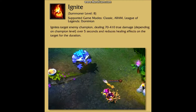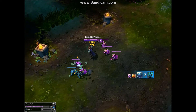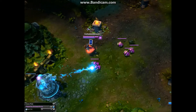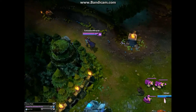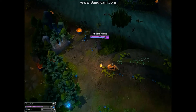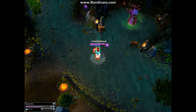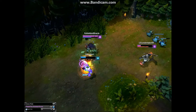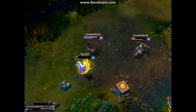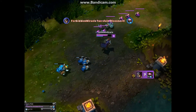Twisted Fate is a very item-dependent champion that relies on maximum gold income to deal huge amounts of magic damage. As Twisted Fate, you want to prioritize getting your first ultimate in the game to create a big advantage for your teammates as early as possible.